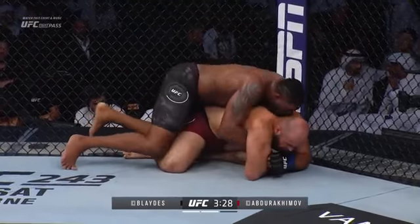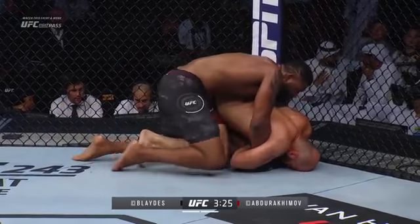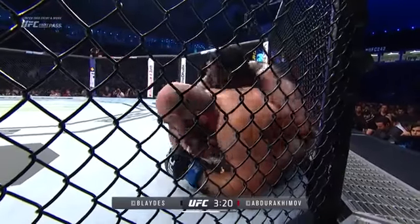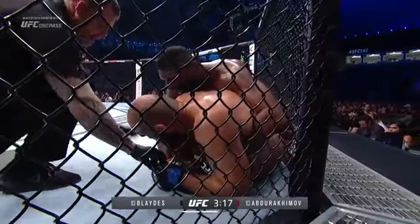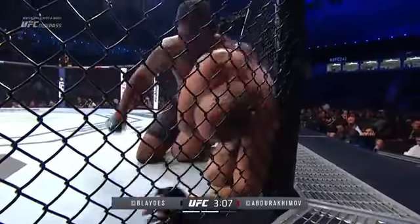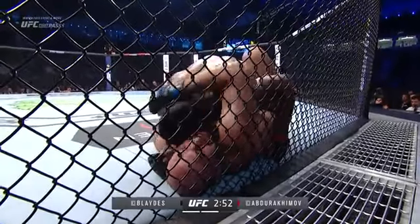Three and a half minutes to go in the round. There's a two-on-one hand control right there — just basic wrestling. Hook the back leg. Big shots are landing now and Shamil's just saying 'get off of me.' His hands are trapped so he can't defend. He wants to stand up but he can't because he needs his hands — that's the problem. The problem is the hand control, and Blades is just better at it right now than Shamil.